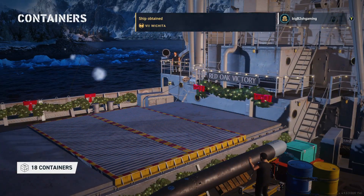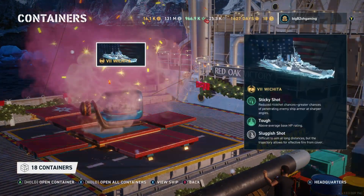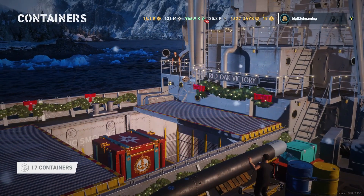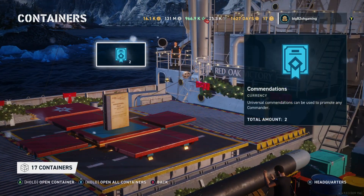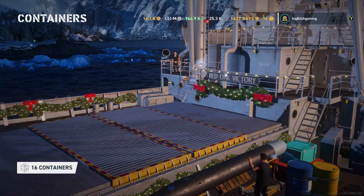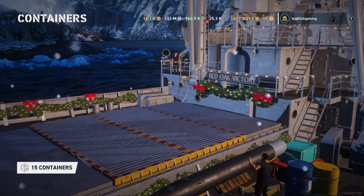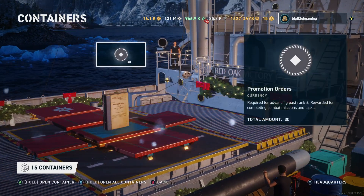One of the things about these crates that most people don't actually enjoy is the fact that getting ships is quite RNG. A good thing that has come from the past updates is the fact that they have added a guarantee system, so with these Mega Santa Crates you can guarantee to get a ship out of 30 crates if your RNG is that bad.